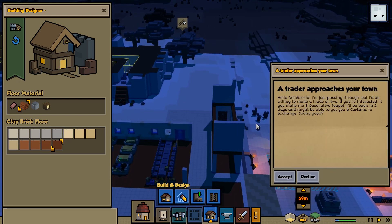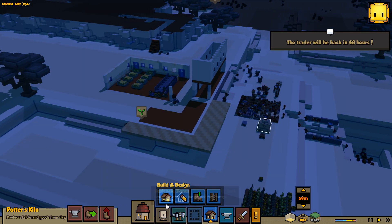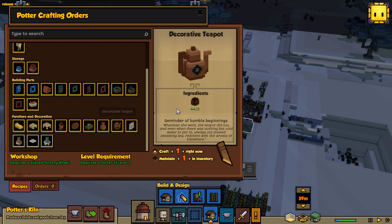Let's focus on getting the door figured out, and this is the key — hopefully this works. Let's talk about the doors a little bit and how that works. Oh, a trader! Hello! I'm just passing through. Make me three decorative teapots, I'll be back in two days, you might get five curtains in exchange. I don't know if that's a good deal or not, but I'm going to take it anyway. Decorative teapots — sure! I'd love to make more of them because that would be a great way to make money, and they're worth a few bucks.